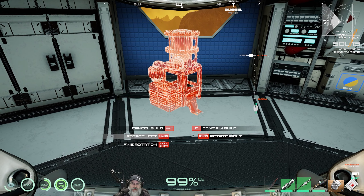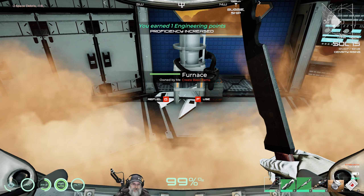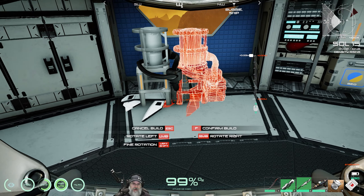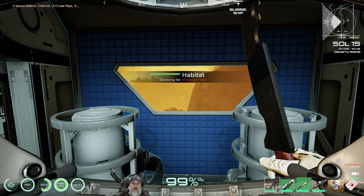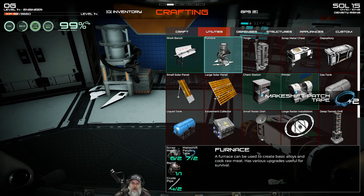Let's also check if the printer and chem bench can go in there. One thing to consider though — just because we can do this, does that mean we should? The advantage of having everything out here is that we've got all of our storage in one place. By moving stuff indoors it could make our storage situation a bit more of a pain. On the other hand, we could fill this entire habitat with storage units — the only problem is we wouldn't have any windows.